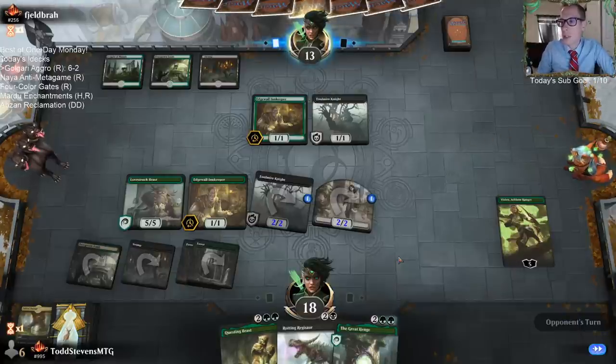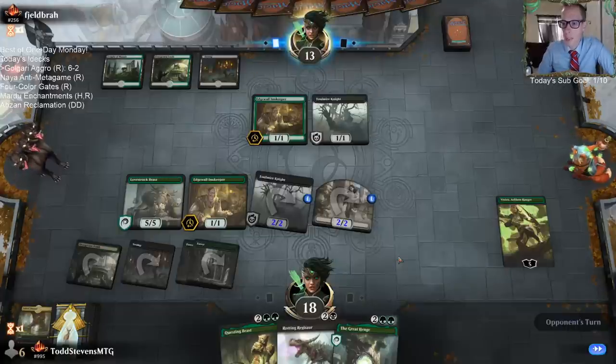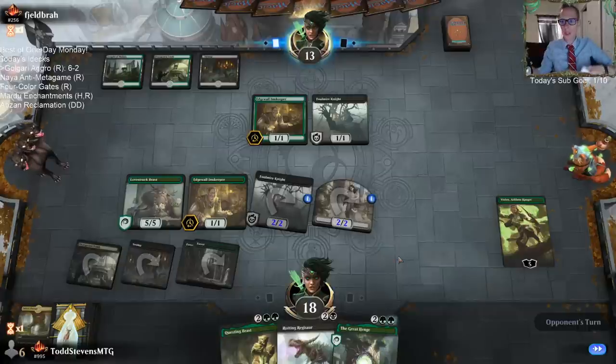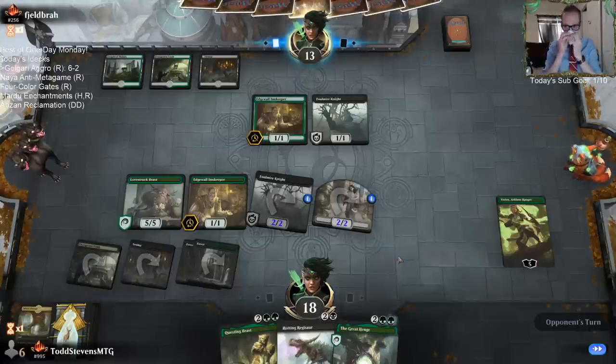I don't really mind the Edgewall Innkeeper being alive. If they play something that triggers Innkeeper this turn I'll be happy. Them playing Swift End on Vivian or Questing Beast are the two things I'll not be happy about. I don't need to kill the Innkeeper if the Innkeeper just triggers — I'll be happy.